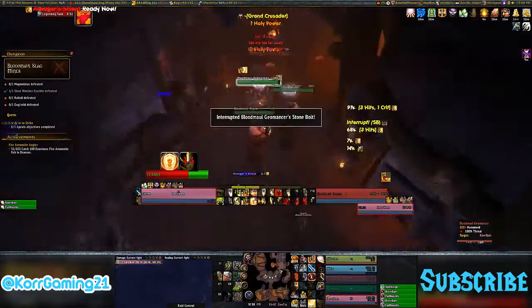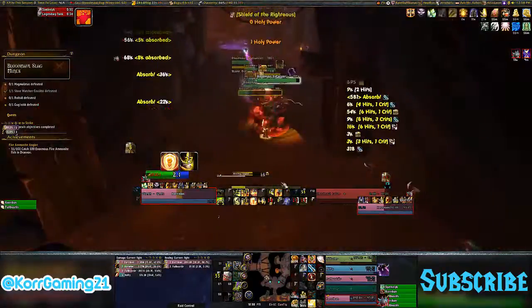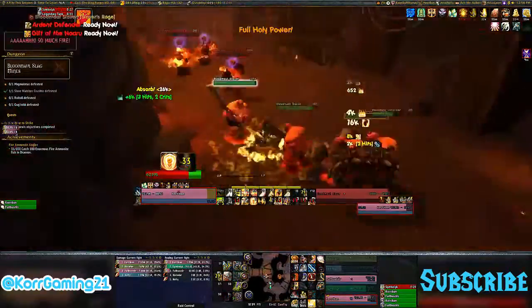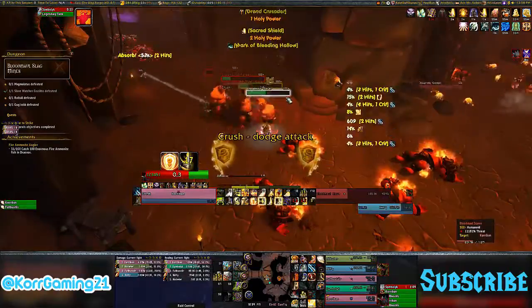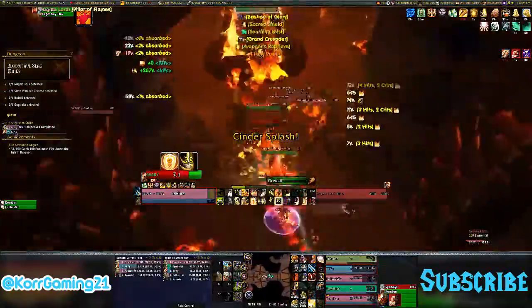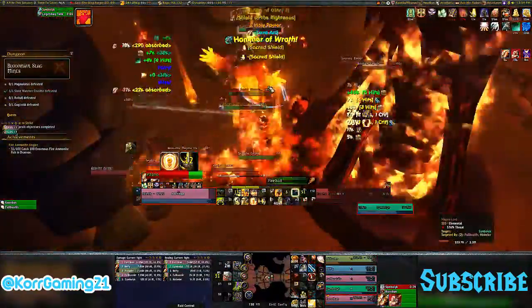Starting with the most basic one: bonus armor. Bonus armor increases your armor mitigation and your attack power. It lowers the amount of damage you take by raising your armor, and it also increases your attack power, which increases your damage and threat. This is our most potent secondary stat. Since it is only available for rings, cloak, neck, and some trinkets, we prioritize it in most of those slots.